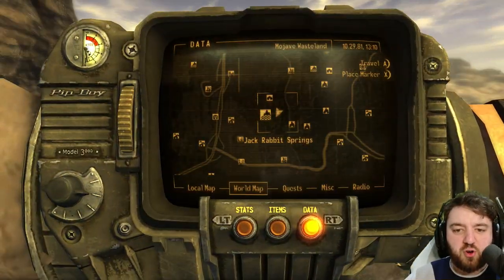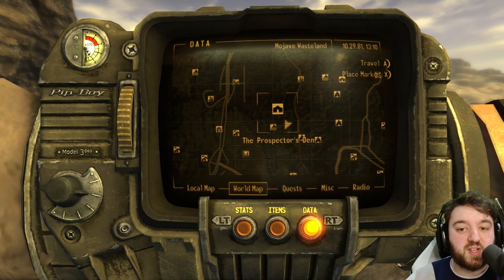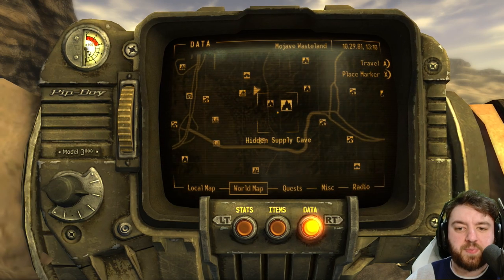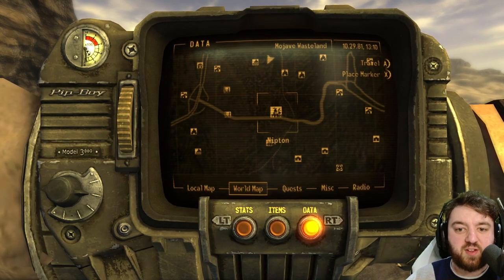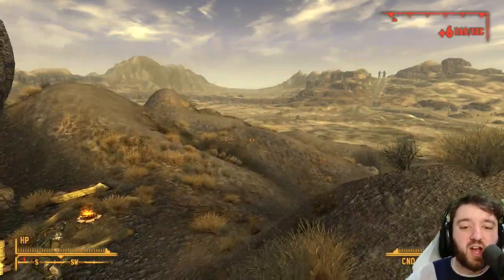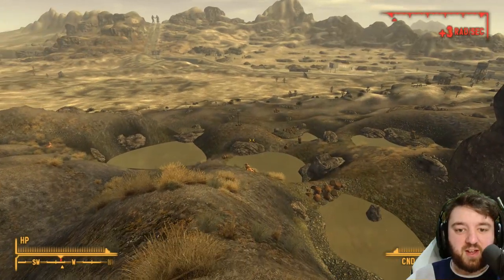So from here, where would you go? Well, you would go to the Prospector's Den — one of my favourite places in New Vegas, because it actually evolves once you clear it out. The Coyote Den is just down beside it, and then south, of course, is Nipton. And that is Jackrabbit Springs. Easy peasy. Bring some rad-away — it's a little spicy.